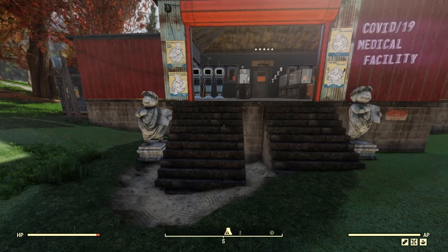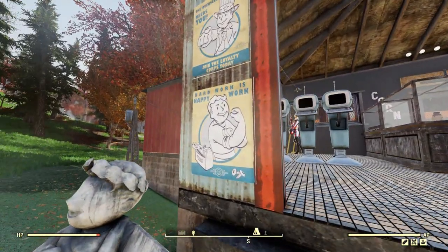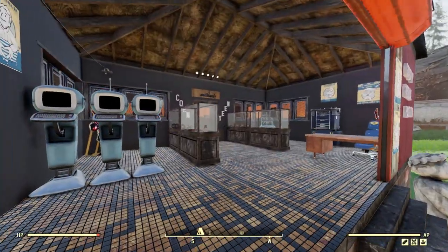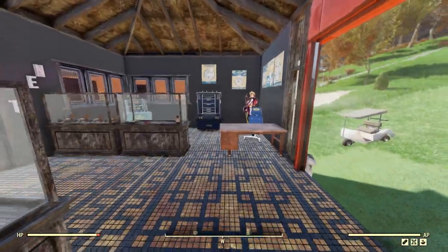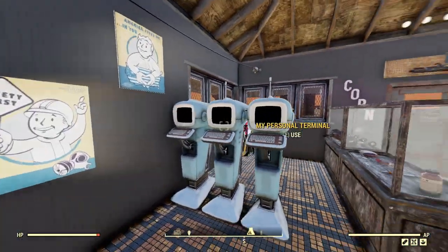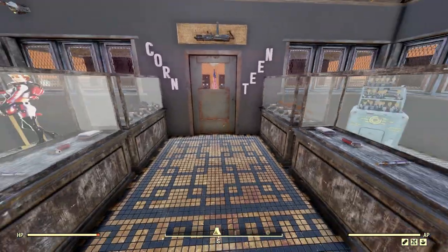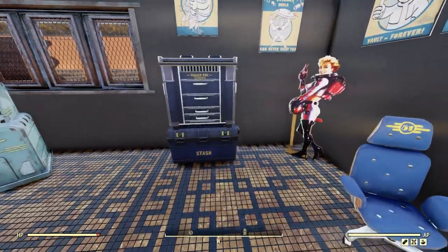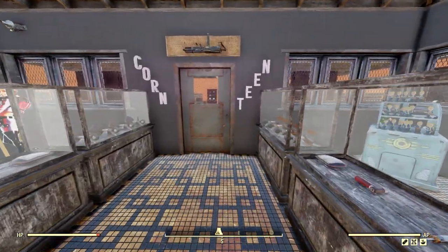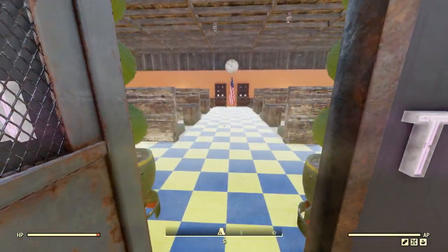This build was pretty unique because I got to use a lot of the medical stuff — the items, the medical posters — all of them are pretty cool and actually really relate to Corona goings-on today. You have the check-in terminals, all the different med gear here, just to showcase how you're going to get taken care of inside. Leave all your personal belongings, enter into the quarantine right here — a little intimidation above the door.